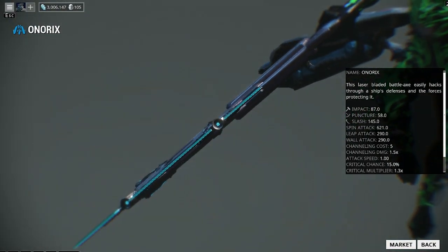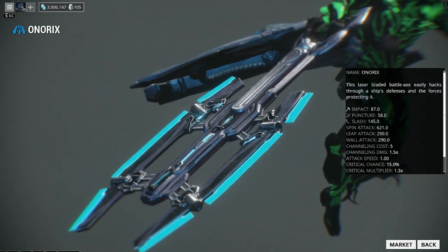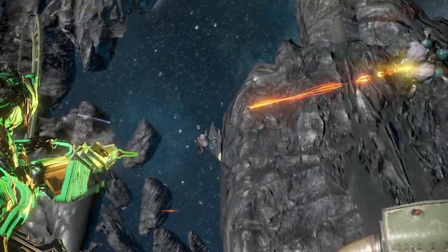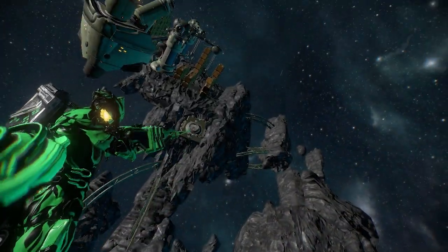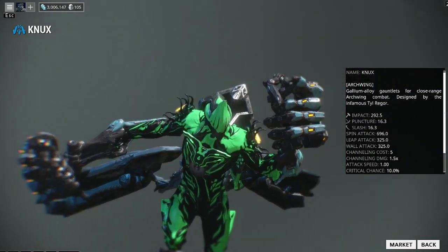Next melee is the Nox. You can also get this blueprint from the market for 35,000 credits. The blade will be obtained from the New Loka Syndicate and the handle from the Perrin Sequence Syndicate. It'll be 25,000 credits to build — two blades, one handle, three Neurodes, 12 hours — and if you want to rush, of course, it'll be 50 Platinum.